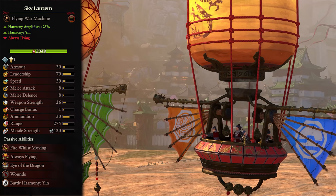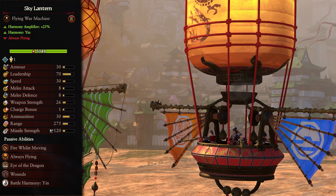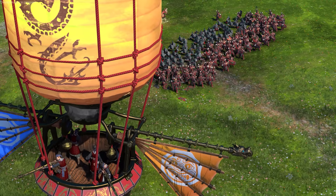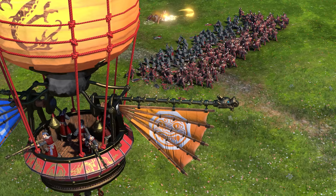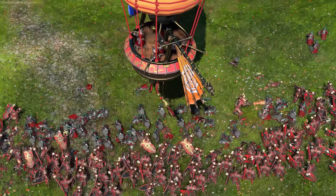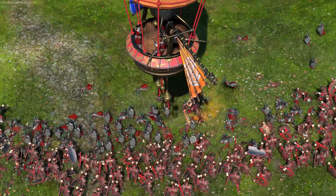Coming to the flying war machines, first up we have the Skylantern. This is a tier 2 Yin unit that amplifies harmony by 25% and is always flying. They are essentially hot air balloons with a group of four Crane Gunners in the baskets, dealing great armor-piercing damage with massive range and quite a bit of ammo. Since they are flying they have a great line of sight, so the gunners can pretty much fire non-stop. Keep them safe in the sky and focus on armored or priority targets. Their melee stats are terrible, so if the enemy has flyers, taking them out must be a top priority - simple Chaos Furies could bring these guys down. If they run out of ammo, either retreat them or move them to provide harmony bonuses to nearby Yang units.